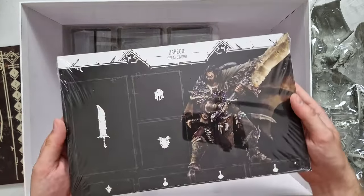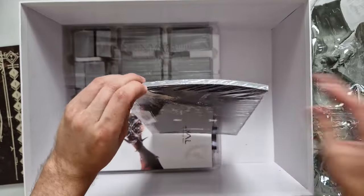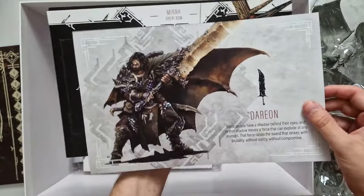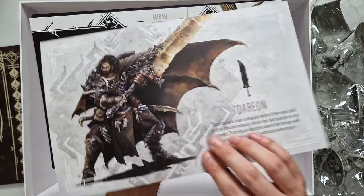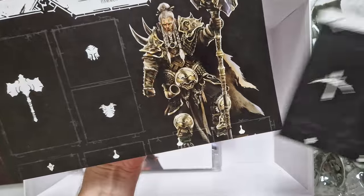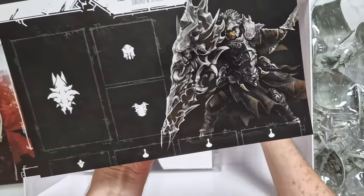Then we have the actual player boards for the different weapon types. So here we have Darion, the greatsword. On the back we have a very nice full art picture as well as a description of that character. We have Mira, the greatbow. Torek, the hammer. Lorna, the sword and shield.